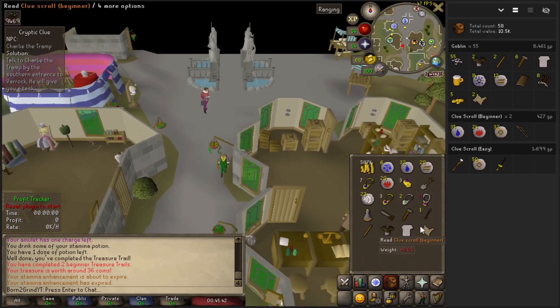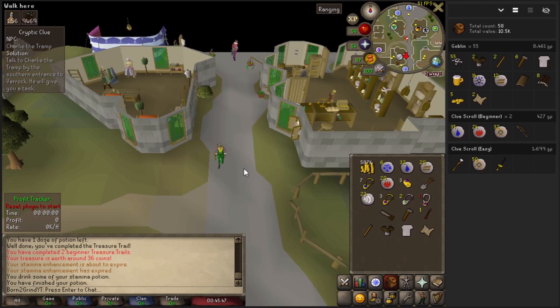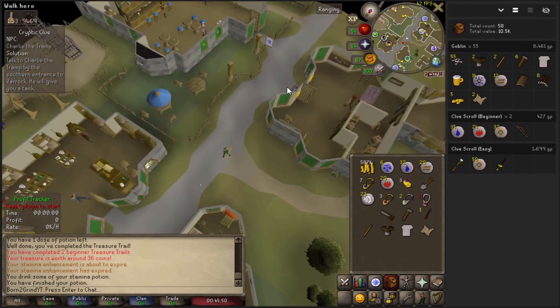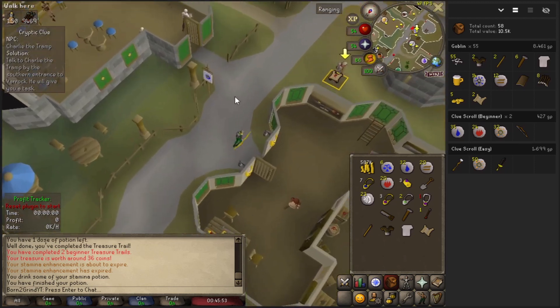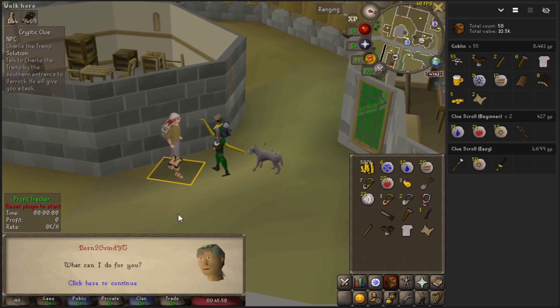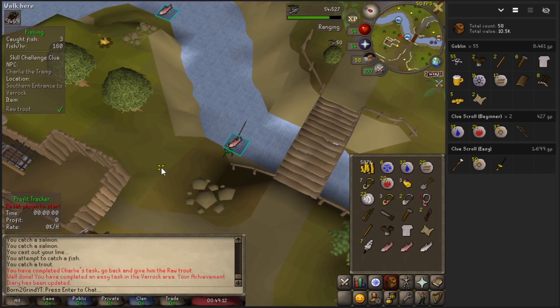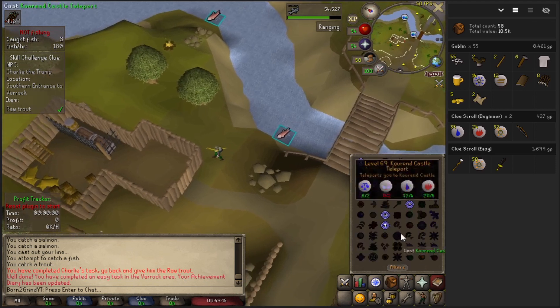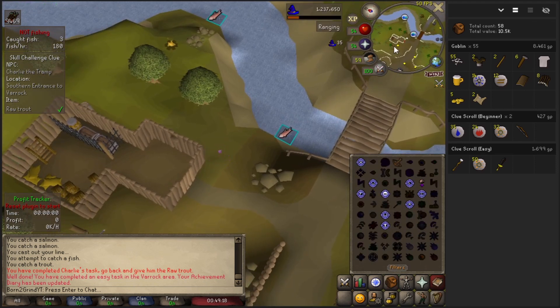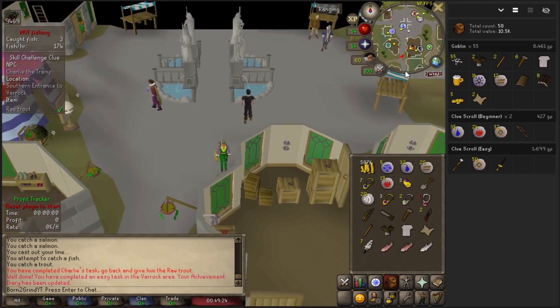They are pretty much right there on our left — flip this camera around to make it look kind of good. They really need a raw trout caught by me, so we're going to grab our fly fishing rod and some feathers, head right beside the barbarian village to catch our trout, then teleport back to Varrock and give Charlie the trout to receive another clue or our casket.